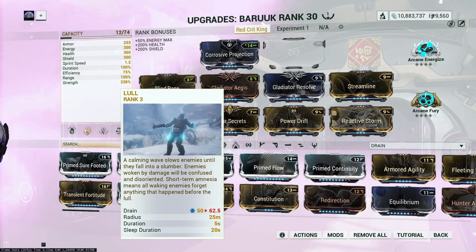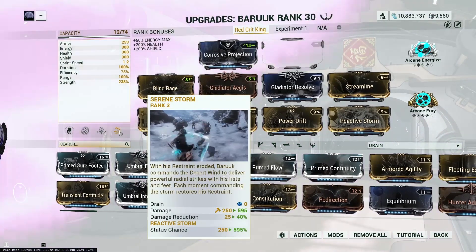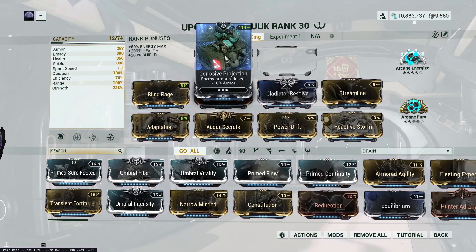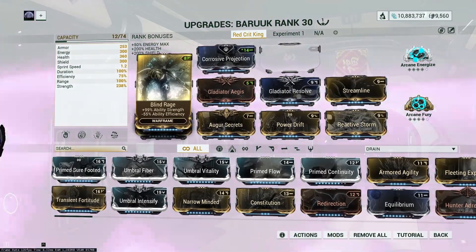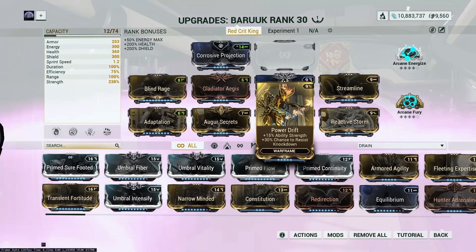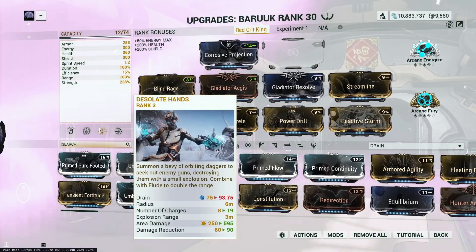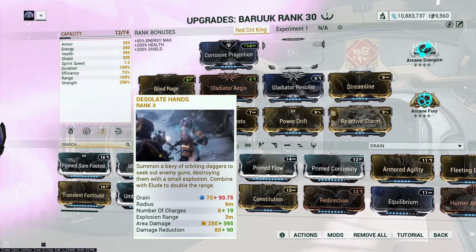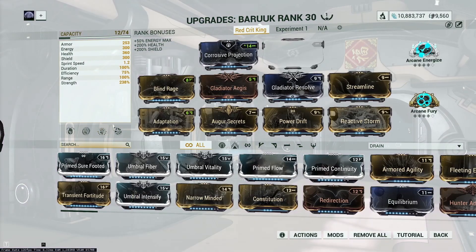With this build we're focusing on Serene Storm and Desolate Hands. We will use Lull, but mainly as a measure to deplete our energy and reduce our restraint meter so we can keep using Serene Storm. We have Corrosive Projection, which is nice against Grineer to reduce their armor. Then we have Blind Rage, Augur Secrets, and Power Drift, which all contribute to ability strength, increasing the damage on Serene Storm and the number of charges on Desolate Hands.